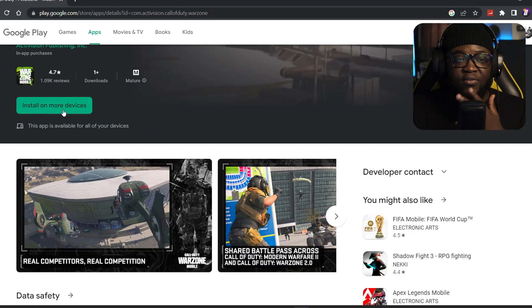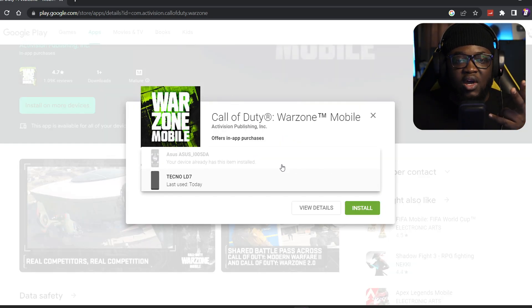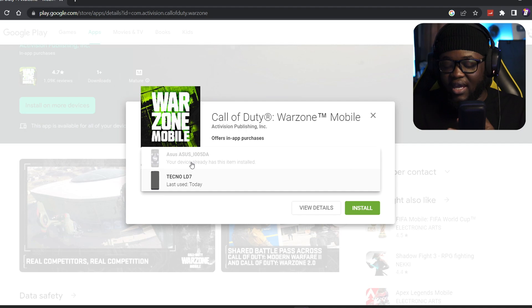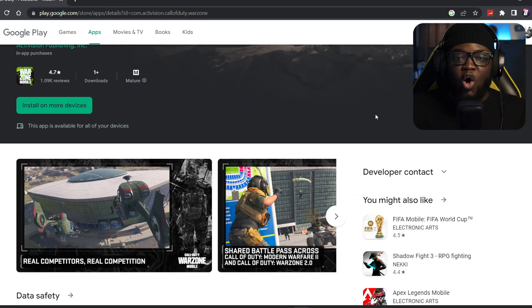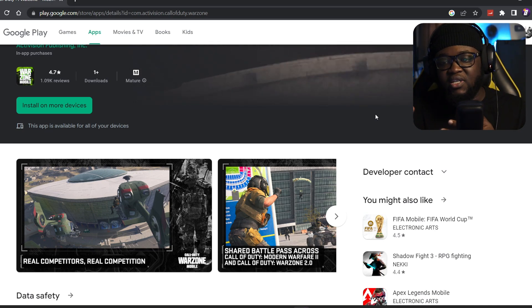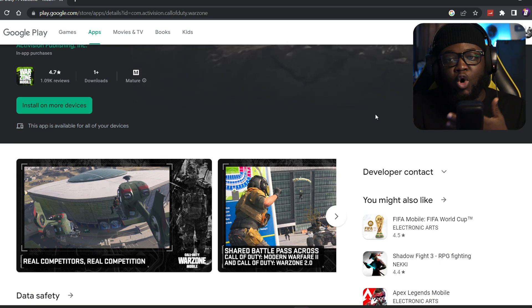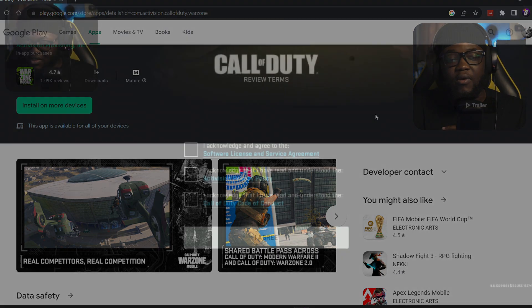Since I've already installed it, it says 'Install on more devices.' Click on that and you can select from a list of devices what you want to download it on. I have two devices — my Asus ROG phone, which I'm using right now, and a Tecno phone. So this is another way to install the game if the VPN method on your phone isn't working — just log onto a PC, go to the webpage, log into the same Google account, and install the game from there.